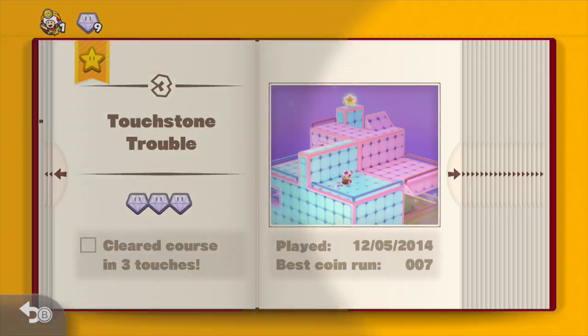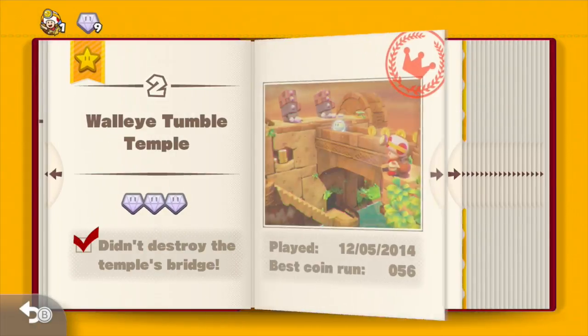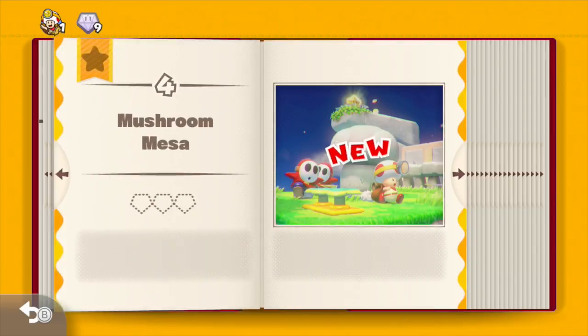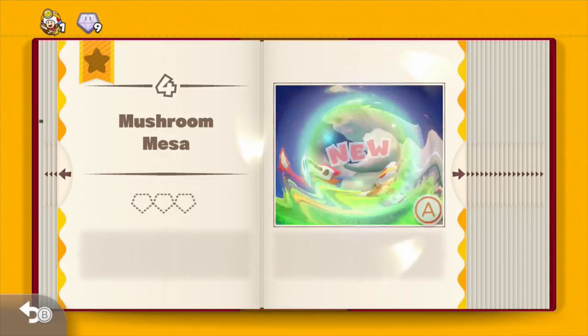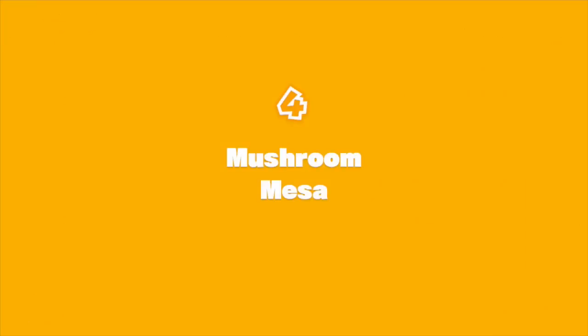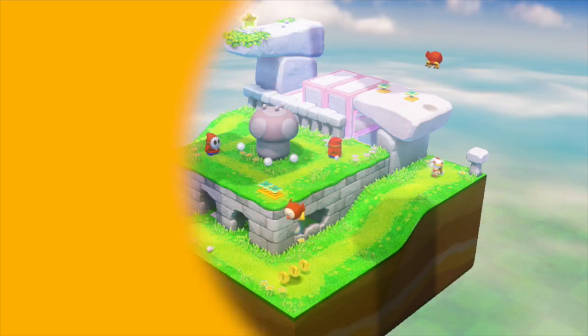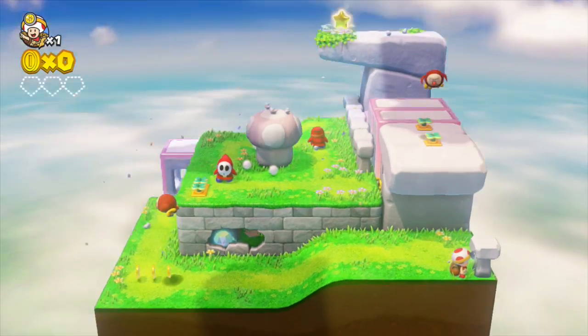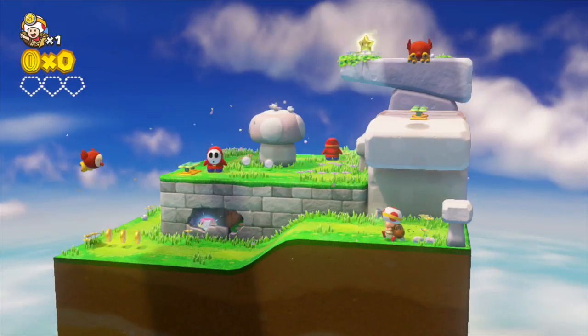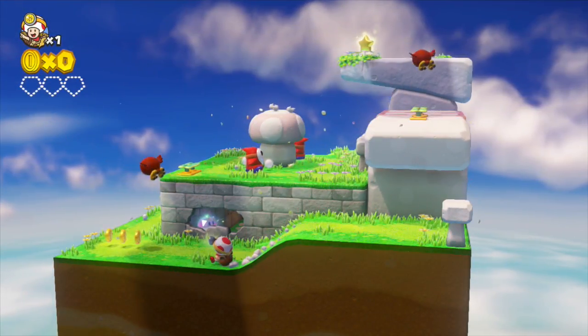There's just one save, I think, but it could be different for different accounts. Mushroom Mesa — like Black Mesa! Still waiting, Gordon Freeman. Oh, we got shy guys! And we got those little birds — I saw a trailer and they try to mess you up. Do they come down if they see me, or what?